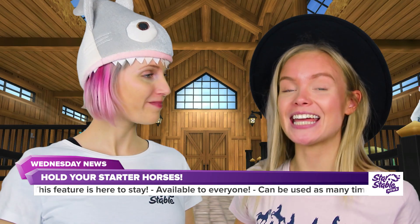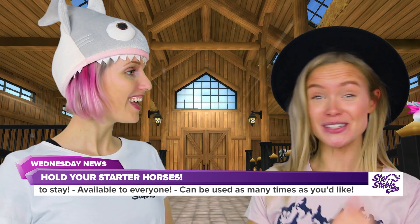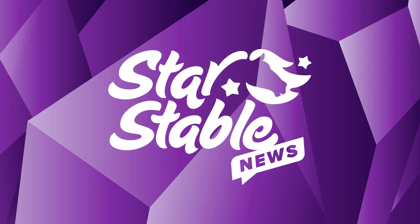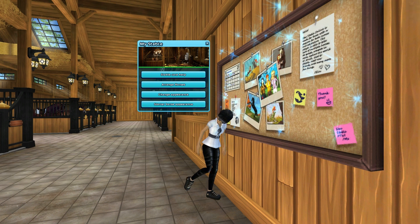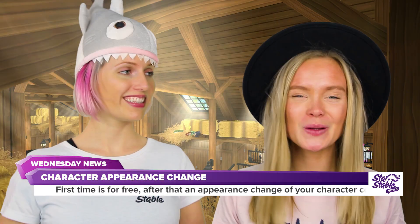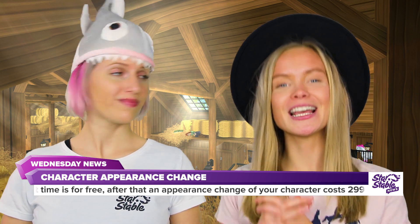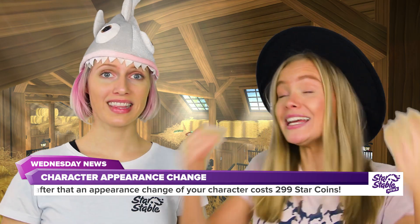This feature is here to stay, it's available for everyone, and you can do it as many times as you want! Another feature on the bulletin board in the home stable is the character appearance change. This week we are lowering the prices on character appearance change so you can rock different looks way cheaper!